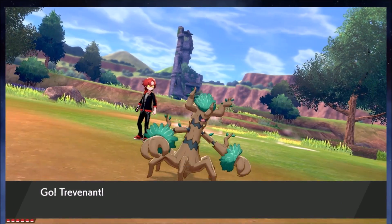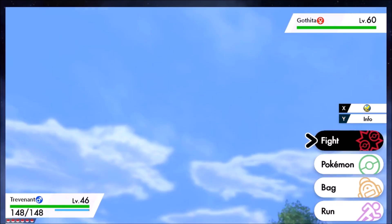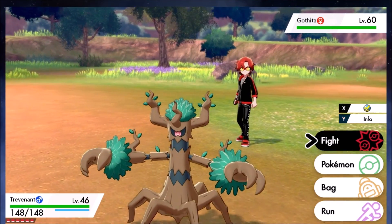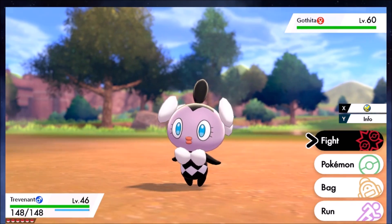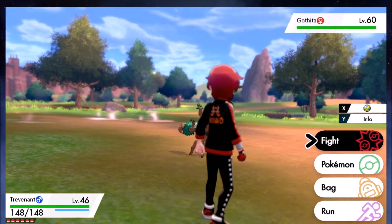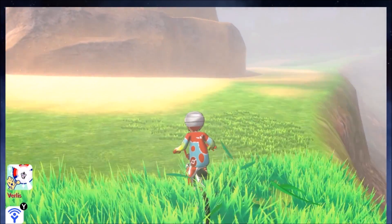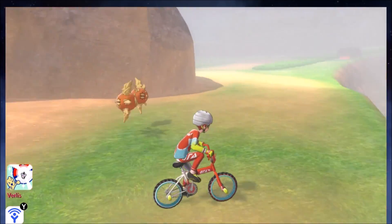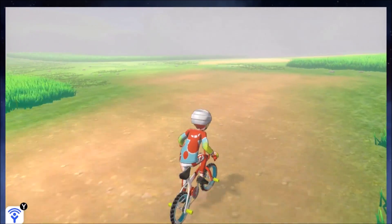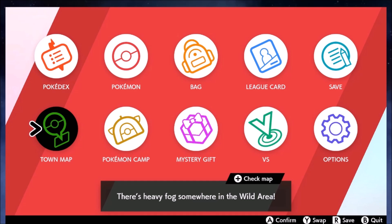Pump it full of candies to get the evolutions. Catch two — evolve one for yourself to get the Pokedex entry, and trade the other to evolve the Solosis and get that Pokedex entry. While you're here, you can also save some time by getting a Solrock or Lunatone at the actual Giant's Cap, which looks like a big hat.